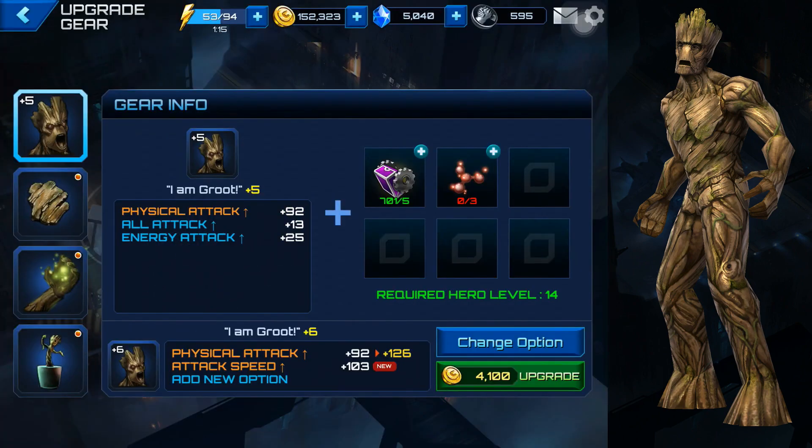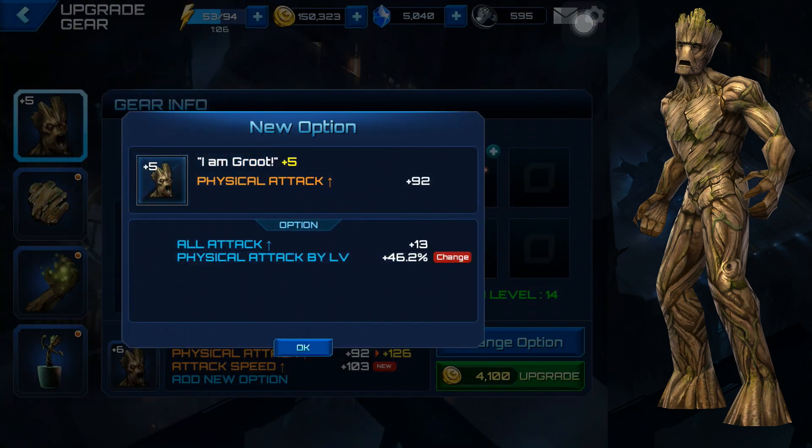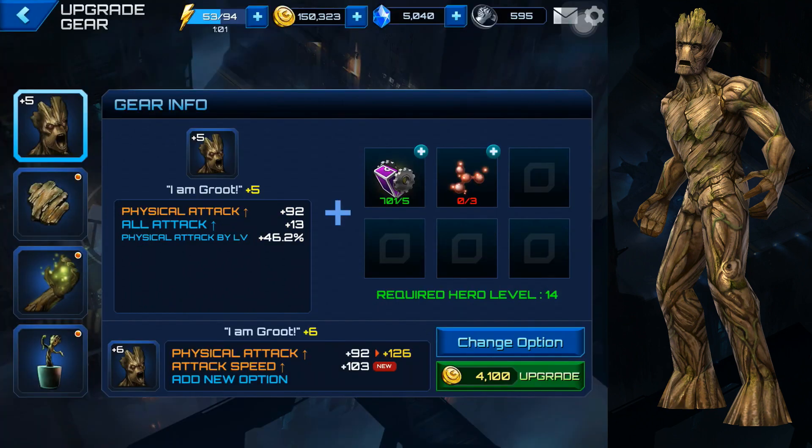Groot uses physical attack, so we want to change this from energy attack. I'm not sure which is better - the physical attack by level or the direct physical attack. The gear is called 'I am Groot,' which is awesome. I just changed them all to physical attack or all attack. Let me know in the comments if you know which one is better - the direct one that says like plus 13, plus 50, or the one that says physical attack by level plus 46 percent.